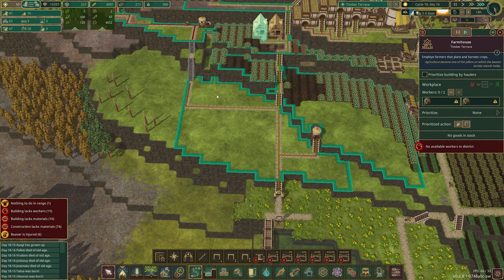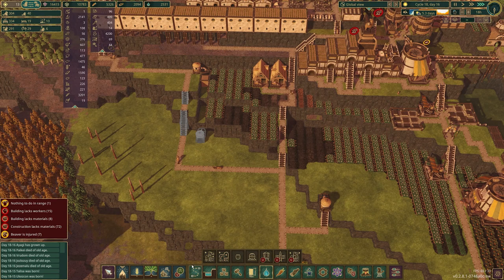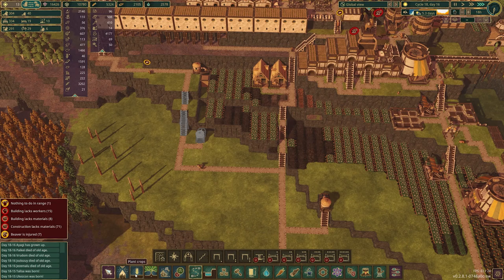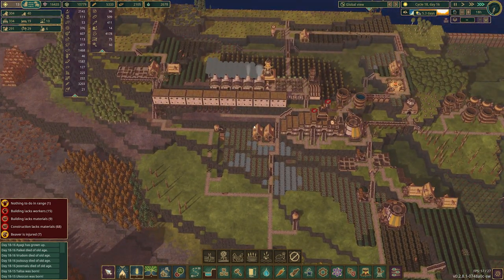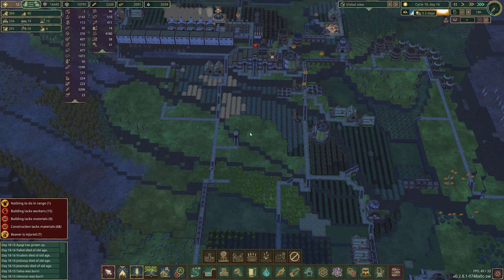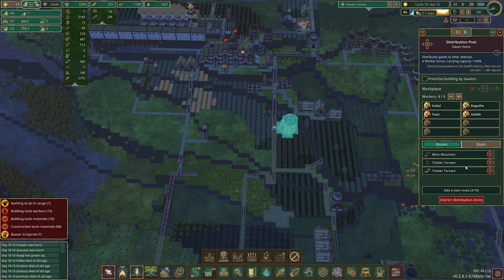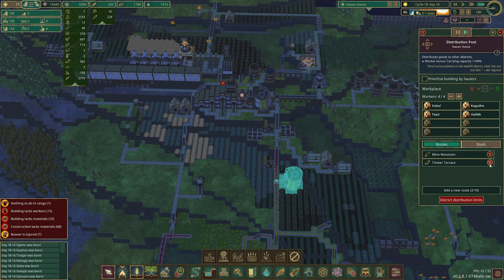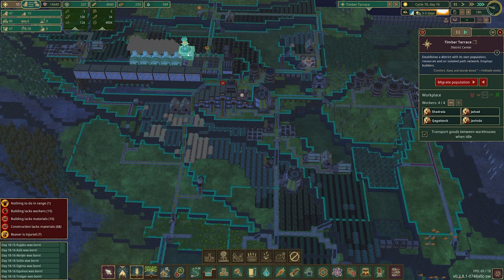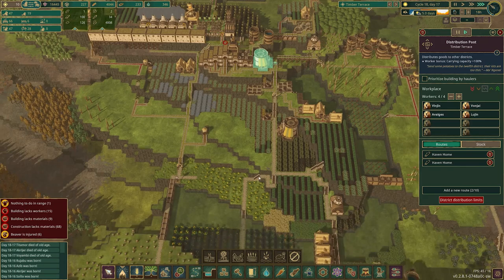We now have space in front of here that, if we're careful about managing where our water goes, will always be connected to something. So we'll put another water dump in that hole. We could also do wheat but we don't have any power generation in this district — wheat is a superior food source. We have so many potatoes — are we still importing potatoes? Because if we are, we should definitely stop that.